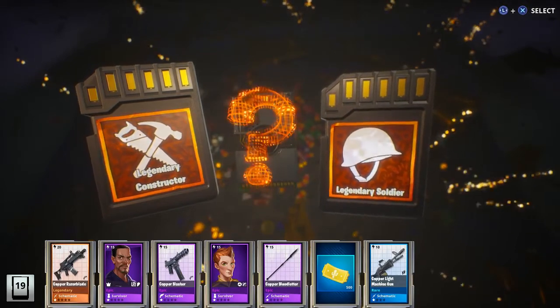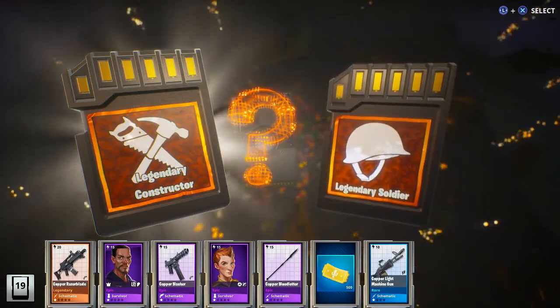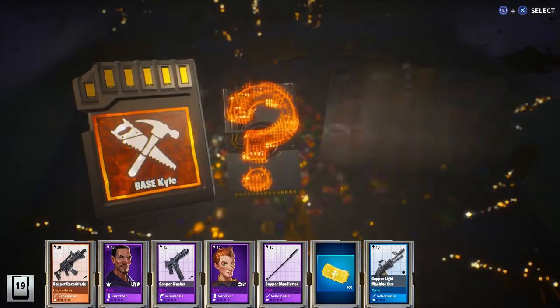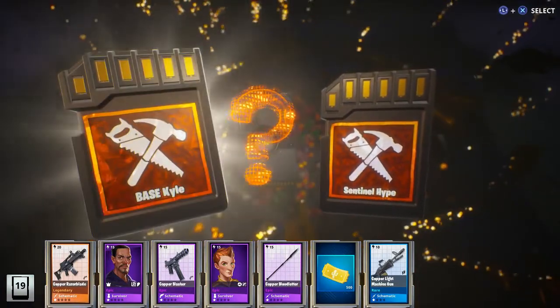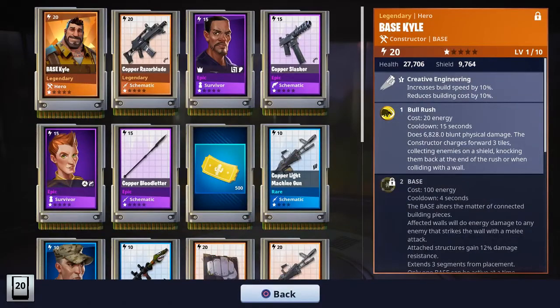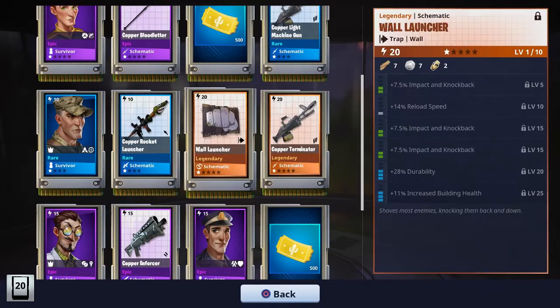Let's do legendary soldier — actually, let's do constructor. Let's do Base Kyle because I definitely don't have Base Kyle as a legendary, so that will at least complete that section of my collection book. All right, energy with staggered bonus with the range boost — it's not too bad of a combination actually. I'm still trying to figure out the best combination for some of these weapon rolls.